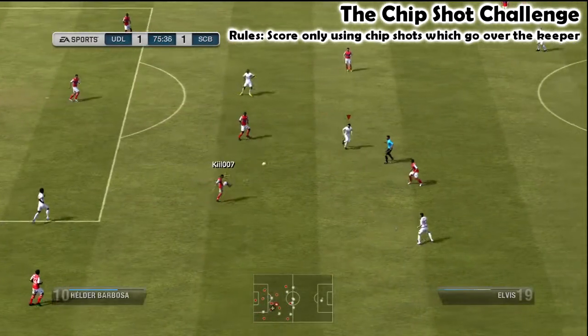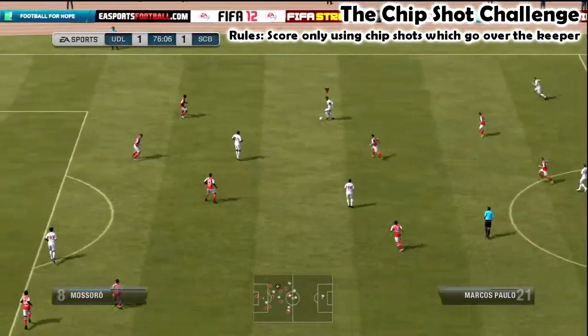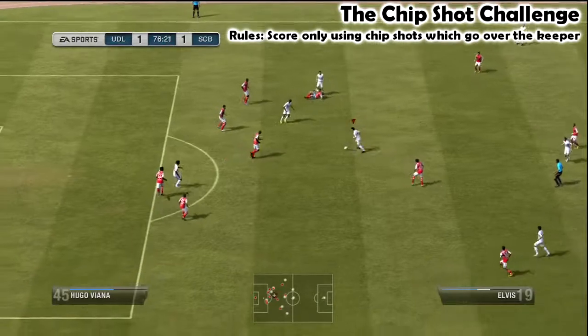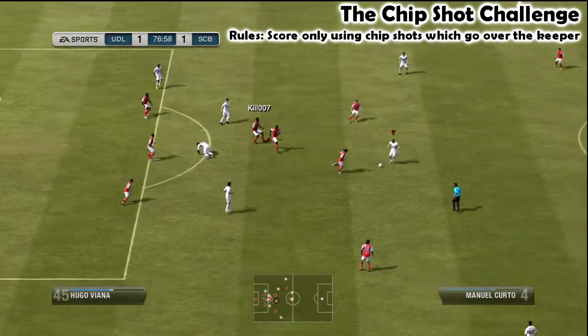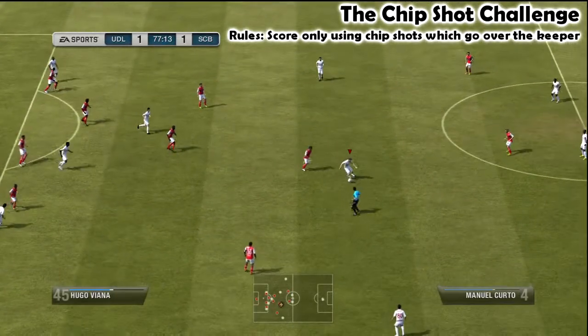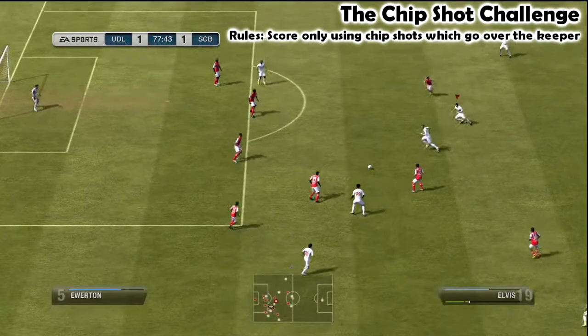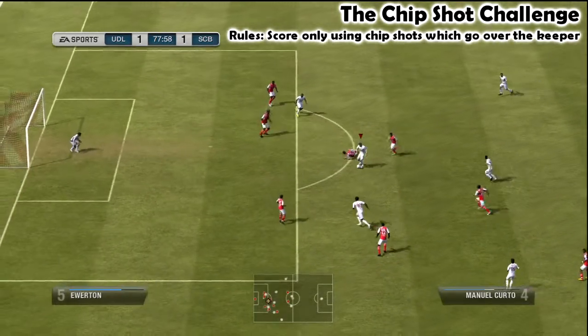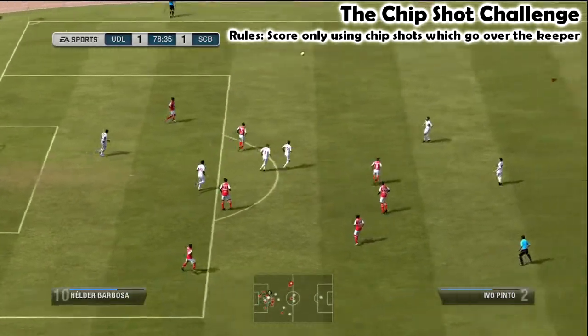Similarly with scoop lobs - if you don't know how to do a scoop lob, you need to sort of be jogging, going at a slow pace, and you hold LT and X, and then pretty much in a straight line in the direction you're running. He gets his foot under the ball and lifts it over. That's another one which I think gets corrected slightly. He didn't bring the keeper out - how do I score there?